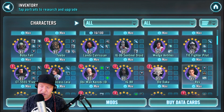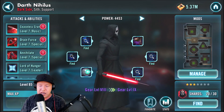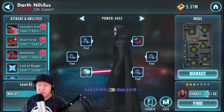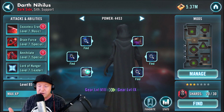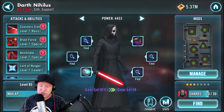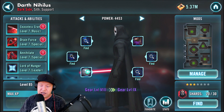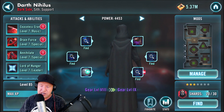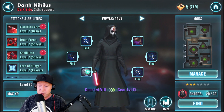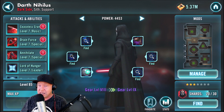Probably the most used hero right now in the arena is Darth Nihilus. He has an ability that reduces the enemy's cooldowns, which is better than ability block because it can't be cleansed. He's playable at four stars but isn't really farmable right now — you can buy shards in the shipment store for crystals. He's probably the best hero in the game right now in terms of usage. He works very well on Maul teams but can work on any team.